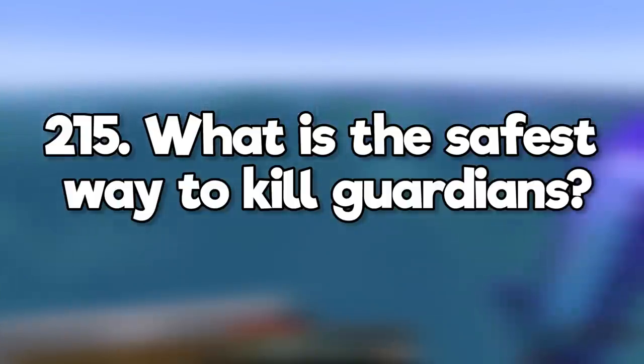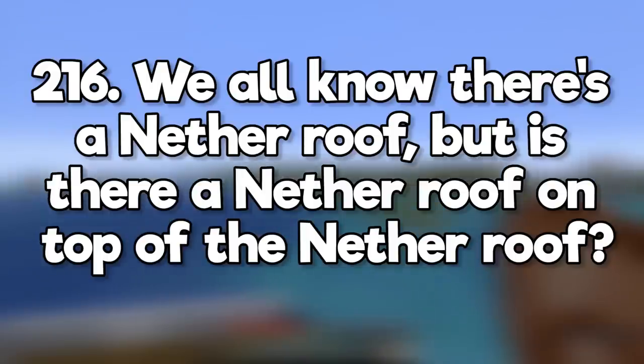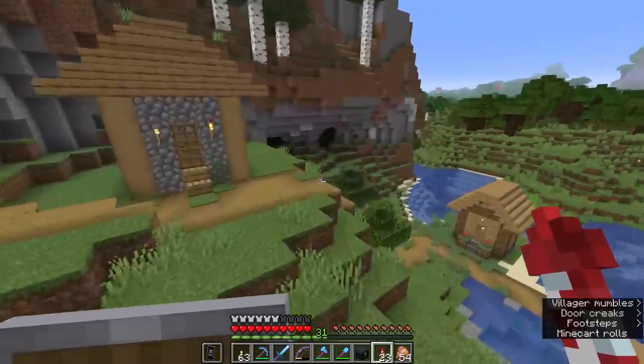What is the safest way to kill guardians? With an invisibility potion or something that blocks their line of sight. We all know there's a nether roof, but is there a nether roof on top of the nether roof? No, there's just open sky like there is in the overworld. Is it possible for a village to spawn underground? They don't spawn underground, although I have seen some sections generate under some pretty big overhangs.